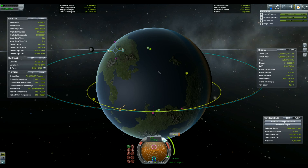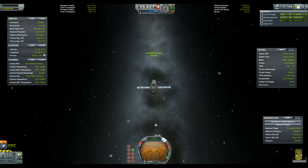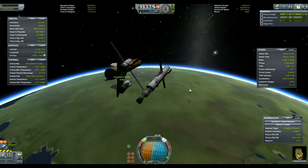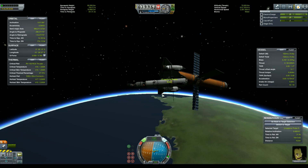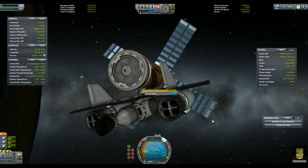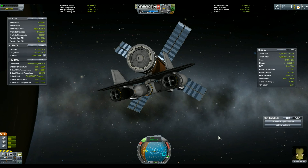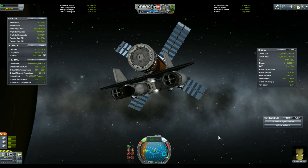It was also a lot easier to rendezvous. As luck would have it I actually docked on the first attempt and it was quite aligned, so I was pretty happy about my performance overall. Once we dock the rocket part back to its wings we can burn retrograde and prepare for re-entry.